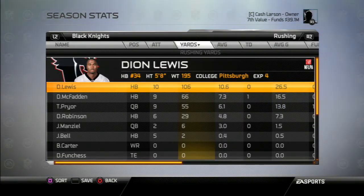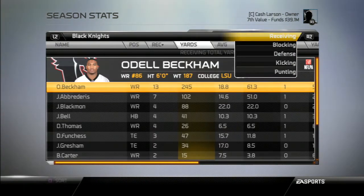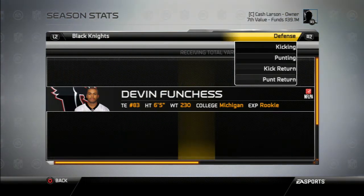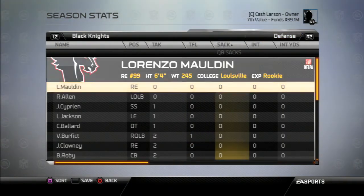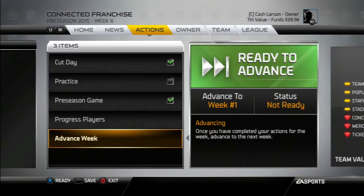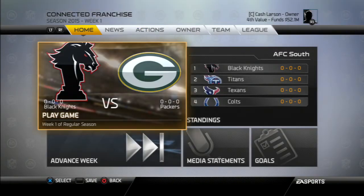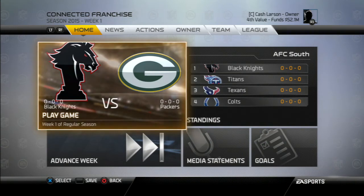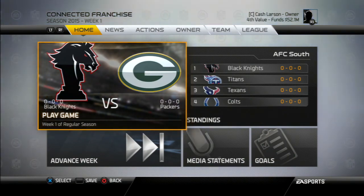Taking a look at the final preseason stats: Deion Lewis performs best out of the running backs with 10 carries for 106 yards - a big reason we keep him, and we'll see how he works with Joyke Bell, who performed very well last year. Odell Beckham had 245 receiving yards this preseason, definitely earning more playing time. On defense, Tracy Porter had that two-interception game and a good preseason overall, though nobody had more than one sack. That brings us to the end of the preseason - Season 2015, Week 1 against the Packers. We'll see if we can make it back to the playoffs and win the Super Bowl this time. If you enjoyed the video, give it a like and subscribe. Thanks for watching, see you next time.